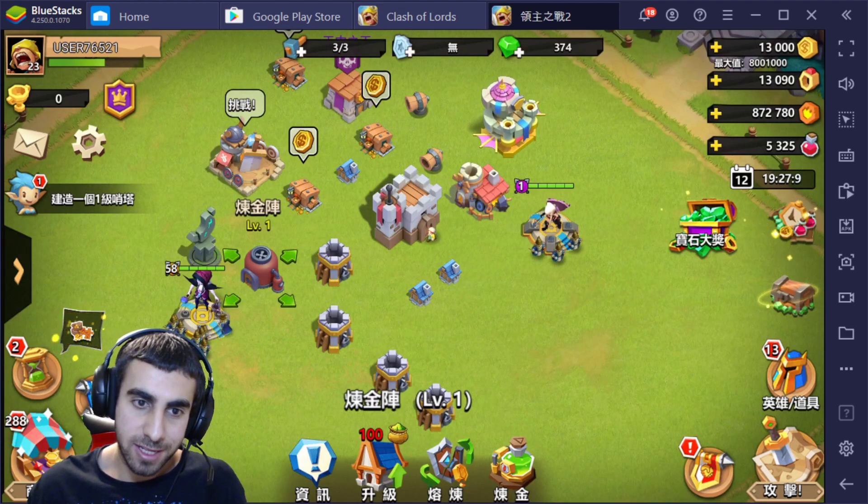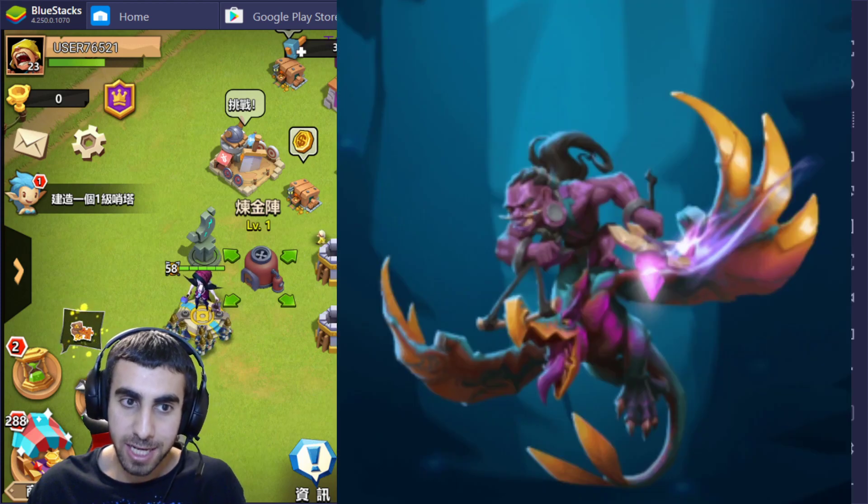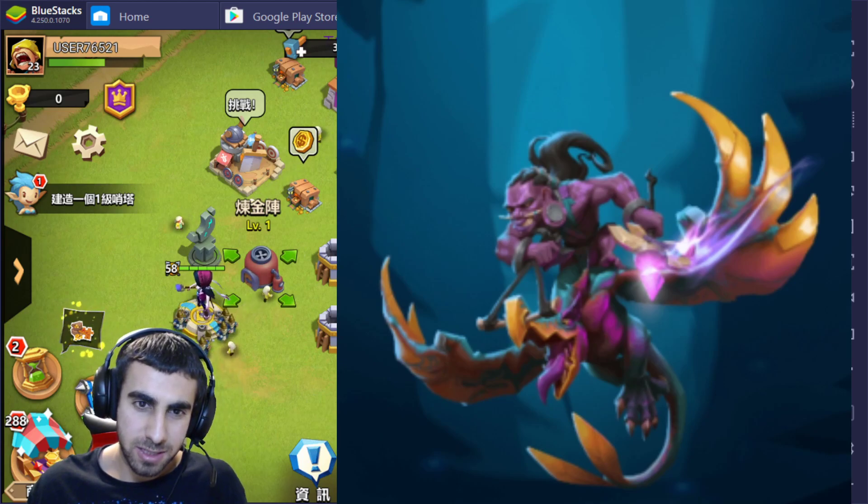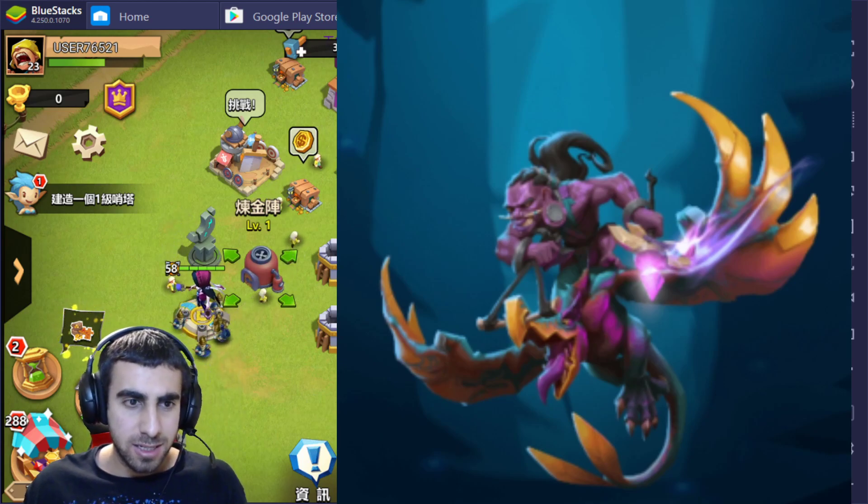And lastly for the skins, we do have a fancy but terrible looking skin. Is that an abomination? Stormrider riding a pterodactyl - why is he purple? It doesn't make any sense, but yeah, that is that skin.